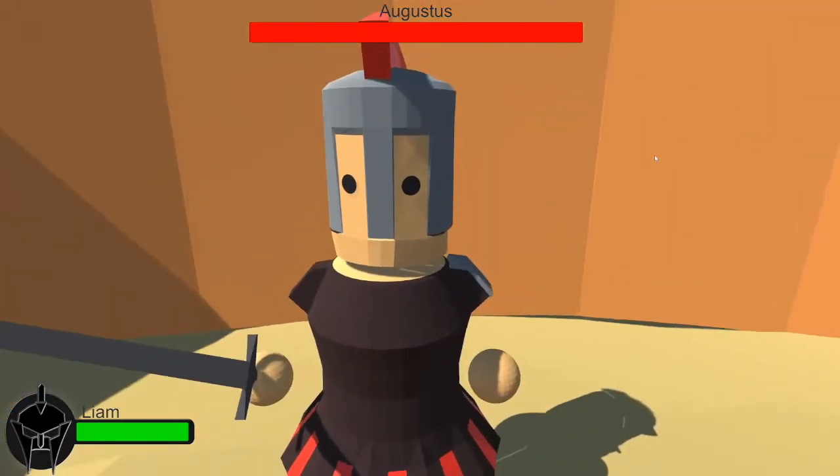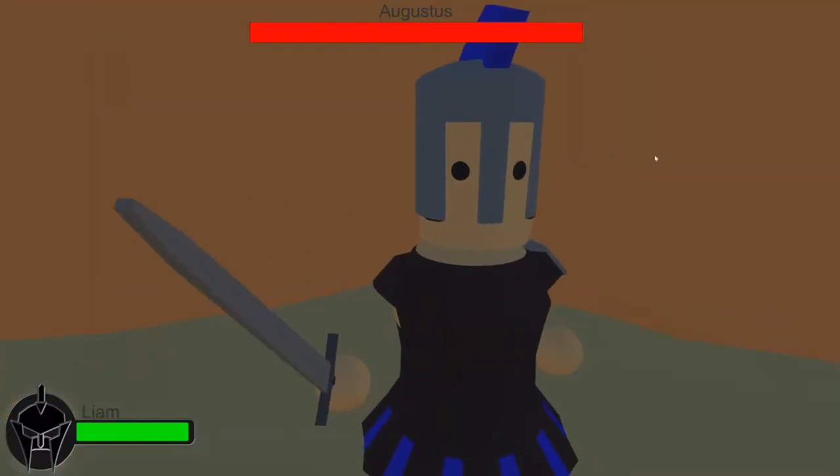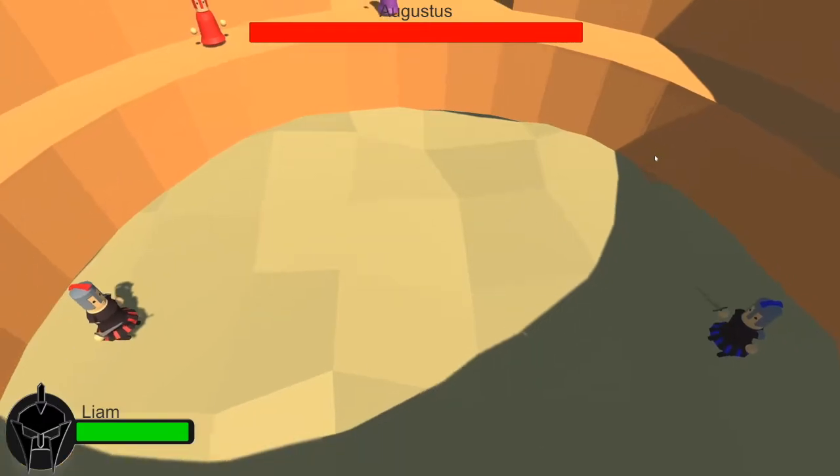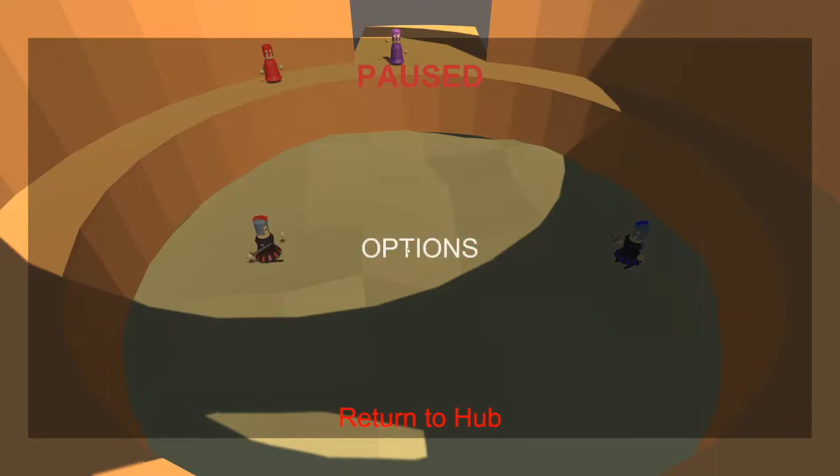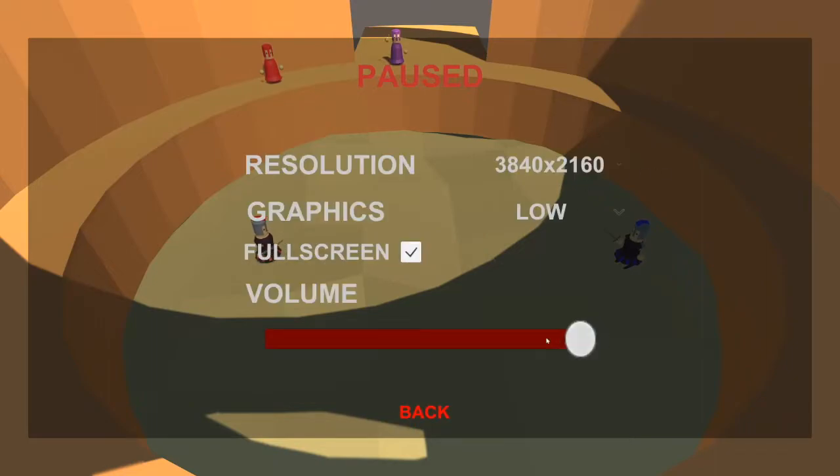When you first launch a fight you'll be greeted by these sweeping camera angles and they give you a short amount of time to ready yourself for the fight. The player can pause at any moment, click on the options, and again change the same options that they had before.